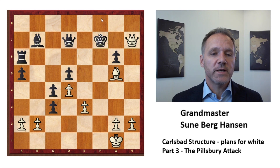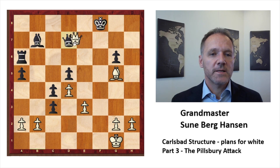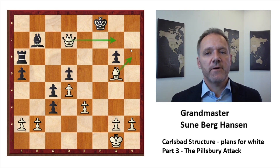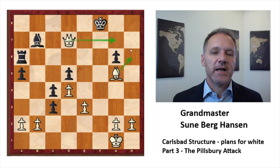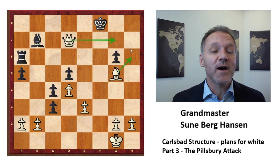You have to go king f8 and lose the queen — this is mate. And here this is mate. Of course this is not yet mate but it's hopeless and it will be mate very soon with these moves. This was Harry Nelson Pillsbury with a great advertisement for the Pillsbury Attack. He won a lot of games with this and you can look it up in ChessBase.